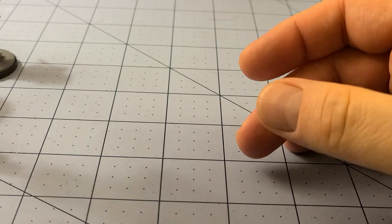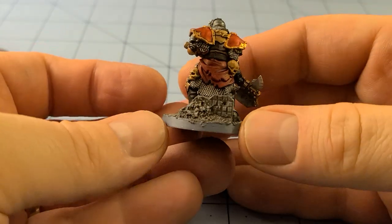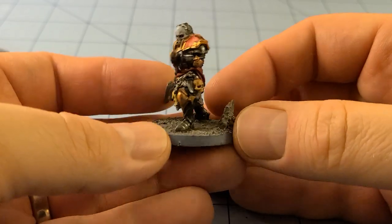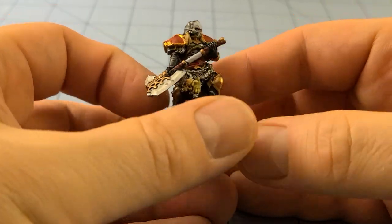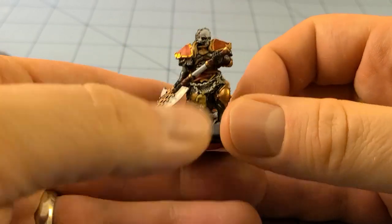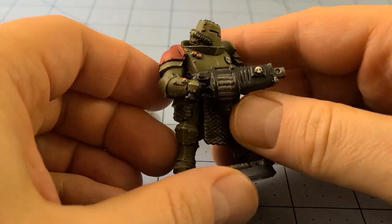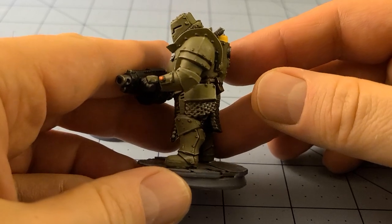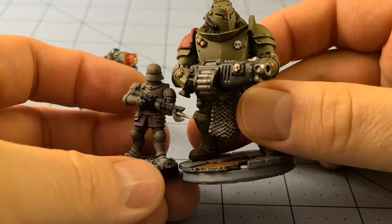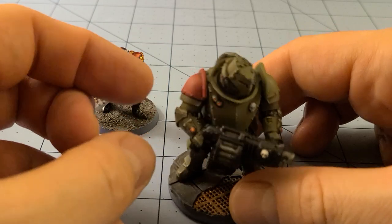Another Anvil piece — this was from their Daughters of the Burning Rose. I believe this is the Executioner. This was like their Not Sisters, or Sisters Adjacent army. She's on a 40mm base and looks good. Then this one I recognize because I printed it — this is a Maker's Cult Feudal Guard Abhuman. So if you ever wanted a very knightly set of Guardsmen, or a super customized kill team, this fits the bill. I like the red shoulder — I know where that's going.